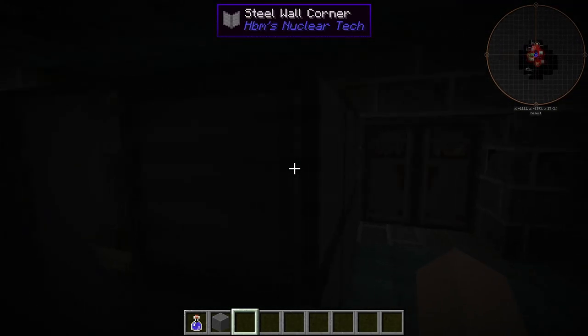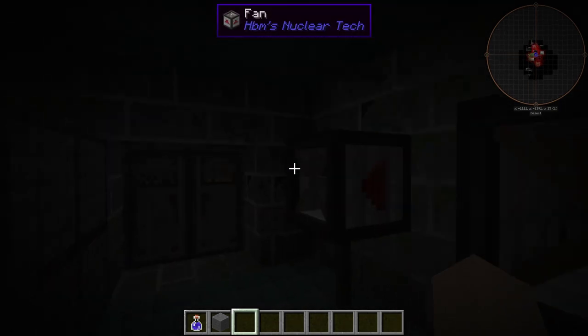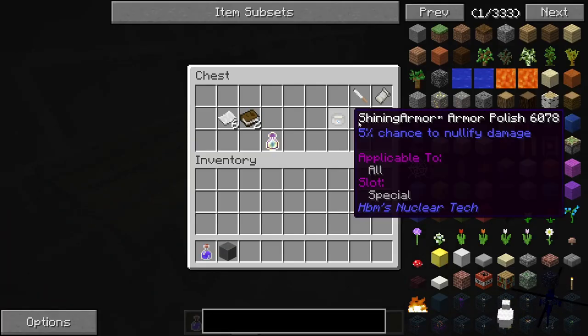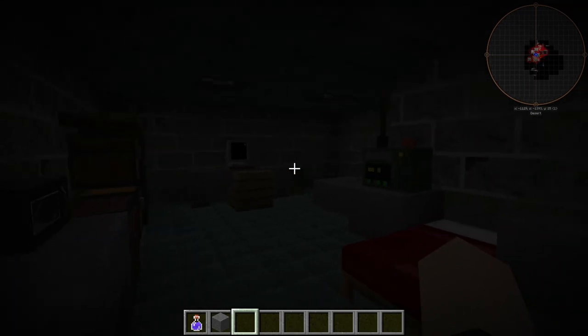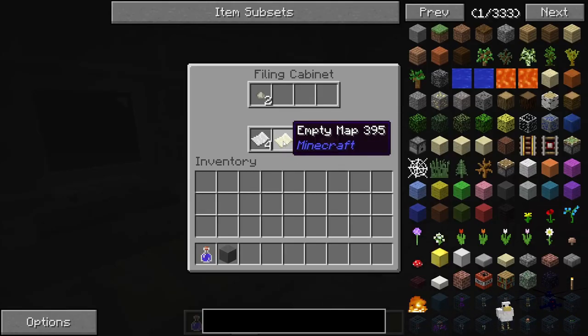It looks like we have a little washing room here, a little toilet room — a little bathroom, that's what it is. It looks like we got more stuff here. This looks like a little cafeteria with more recording stuff. This must be like the crew quarters. The map.